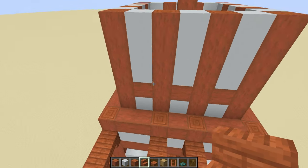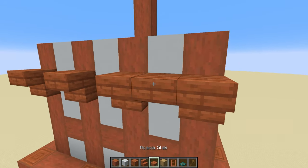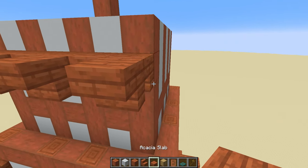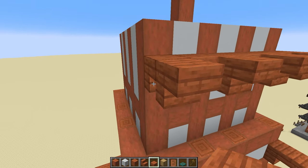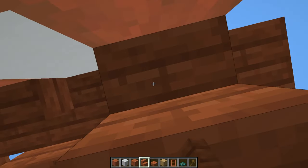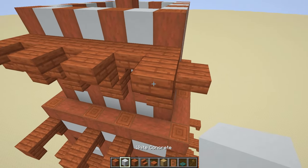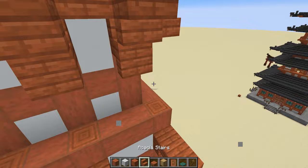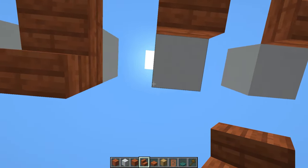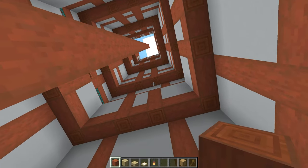For this top section, repeat what we've done beneath: a set of stairs coming out with some slabs in between, a further set of stairs coming out, and the slab on the corner just at the bottom of the block. Then come underneath and facing away from the build, place the upside-down stairs on those blocks. Use some more temporary blocks so that we've got something to place the final set of upside-down stairs against, and have this repeated all the way around.